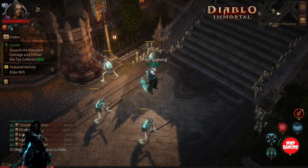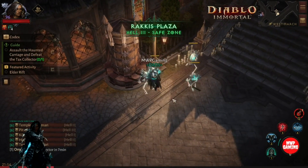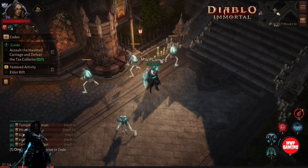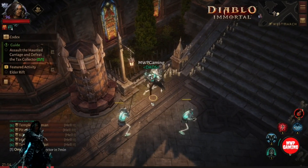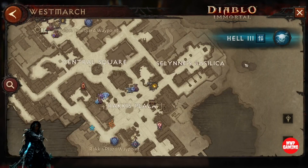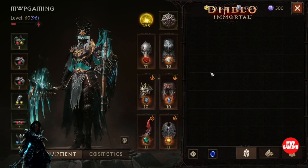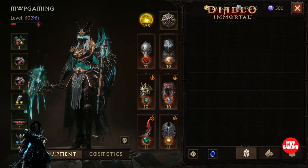What's going on guys. In this video I want to — not so much make a guide or build guide — just more of a look into my Necro and where I'm at so far. I'm currently farming in H3, Paragon 96, so I've gotten pretty far.